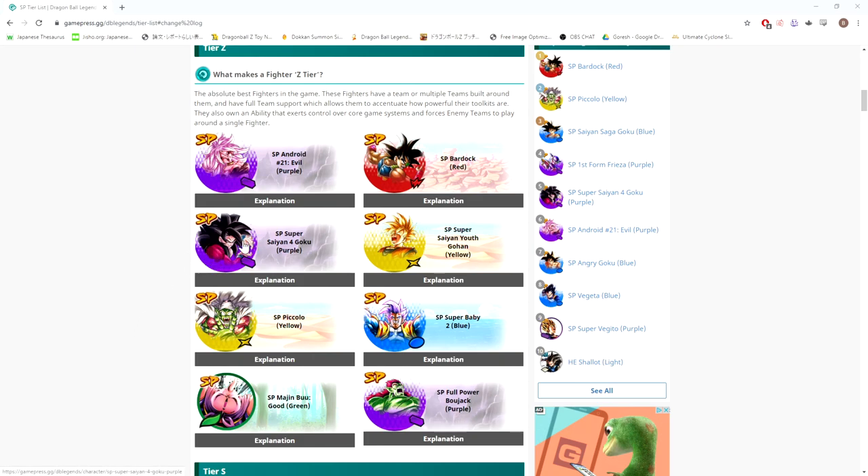SS4 Goku's sustain is very good — his ki recovery on switch in, ki whenever an enemy switches in, and his main ability gives him ki and an ultimate, so there are a lot of ways for him to get access to ki and continue combos, which is a very important part of how the game operates right now in Battle System 2.1. I'm not going to argue with him being here. I think the top three so far are fine in my opinion.